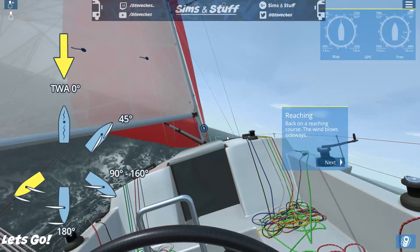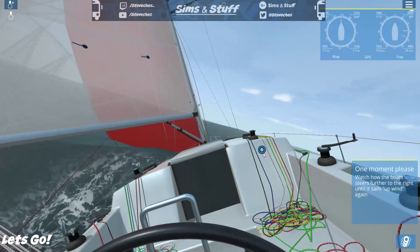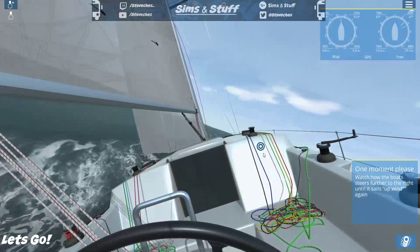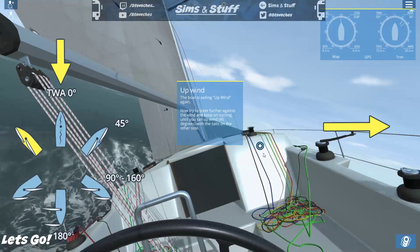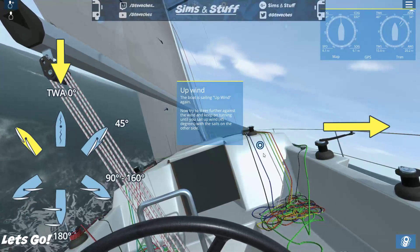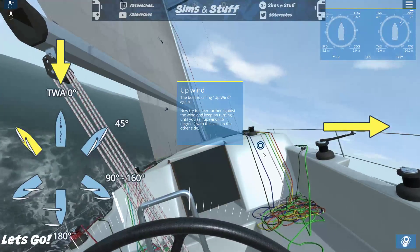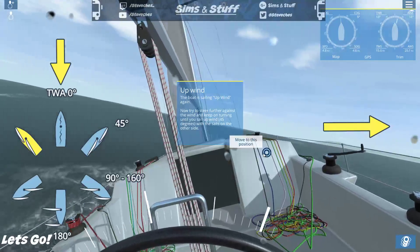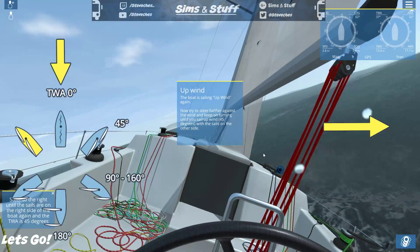Back on a reaching course — the wind blows sideways, from either side. I am a completely novice sailor! The boat steers further to the right until it sails upwind again. So you really want the wind coming from either the front at 45 degrees, or the back at 90 to 160. The boat is sailing upwind again — keep turning until sailing upwind at 45 degrees with the sail on the other side. I've got to keep sailing right then.